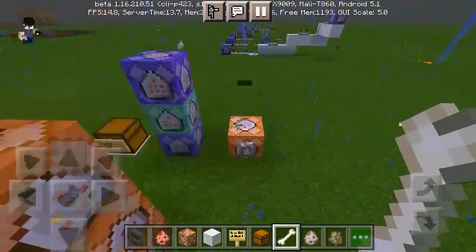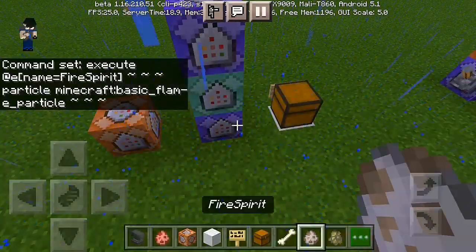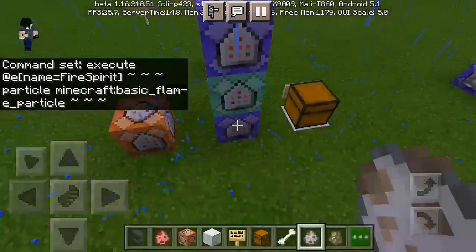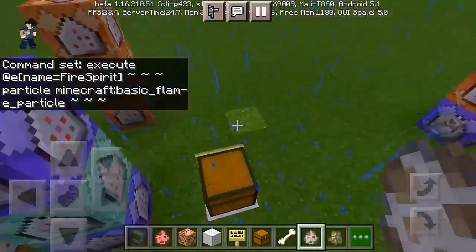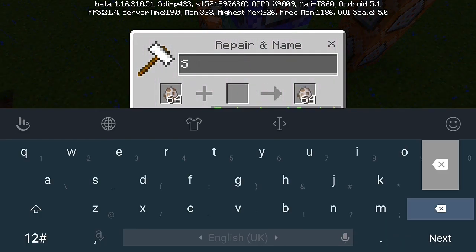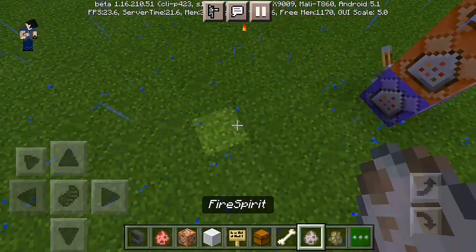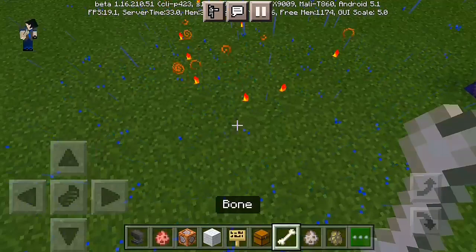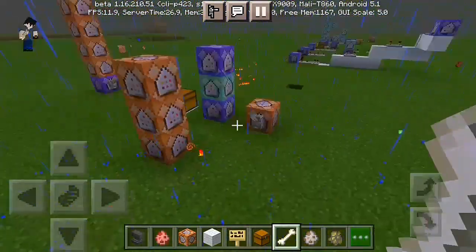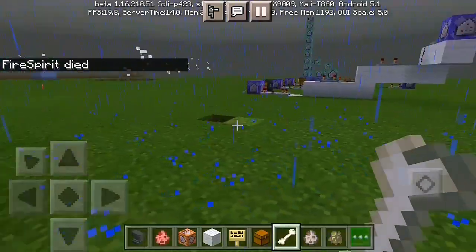If you got confused, the fire spirit is actually a dog — you can name it fire spirit. All you have to do is grab a dog egg, find a wolf, go to any anvil, put the wolf spawn egg in and change the name to 'fire spirit' — boom, you have your own Minecraft fire spirit. You can tame them using a bone and have them as your guard, making you much more OP with your domestic fire spirit in Minecraft. Let's kill them now because they might cause world lag.